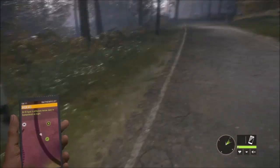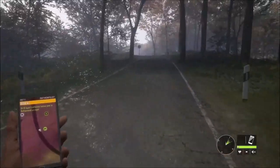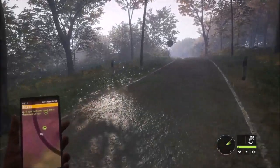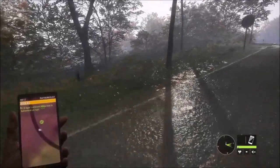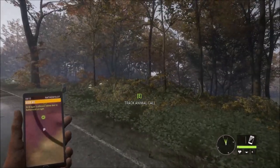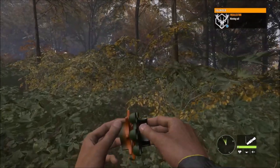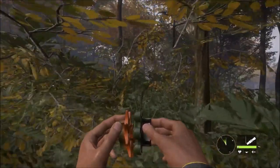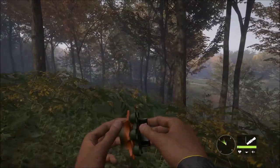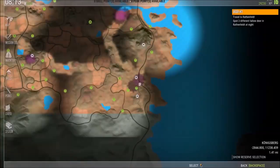I did complete the mission that we were stuck on last time - to take a picture of a fallow deer. Someone said you need to spot the animal, but as it turns out I just wasn't in the right region. I was talking to a guy I know that plays the game a lot more than I do - I think he's like level 40 already. He said you don't have to spot them, it's just a matter of getting the zoom correct on the pictures.